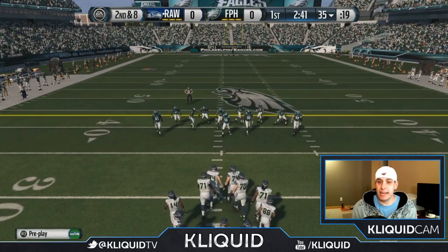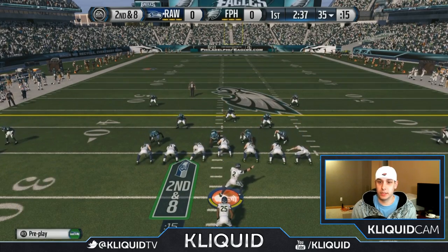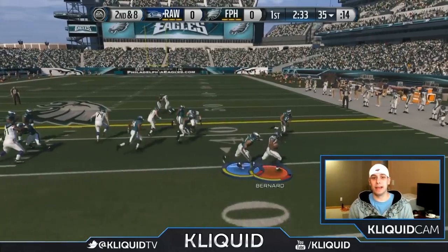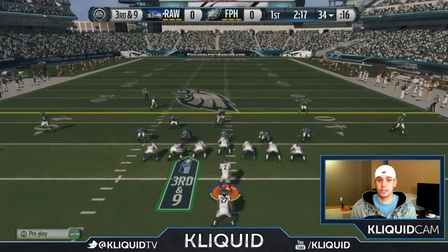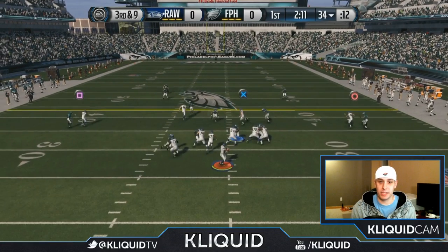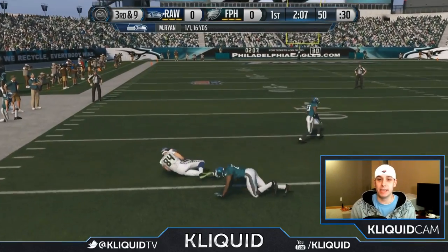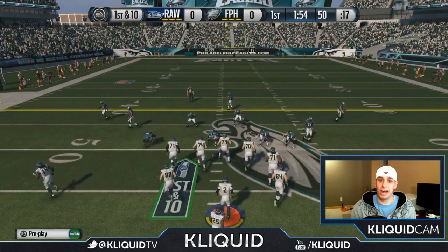We just couldn't get that block. Second and eight — we're gonna try and run this ball again. Get out there! Wow, that heat-seeking tackle is so ridiculous. This guy has definitely played well to start, stopping the run. But we'll see if we can get anything going in the passing game here. Big pass there to Jordan Cameron and we pick up the first down!